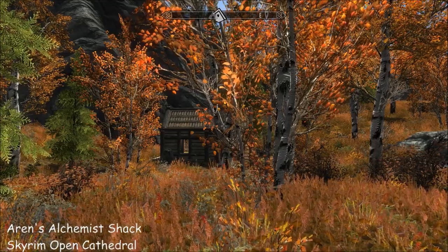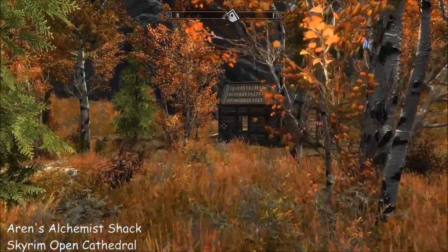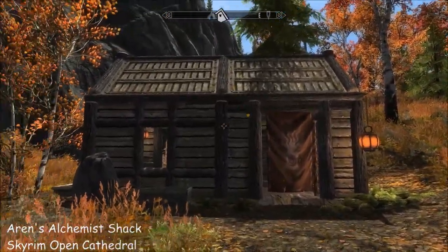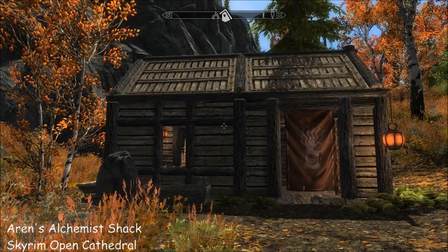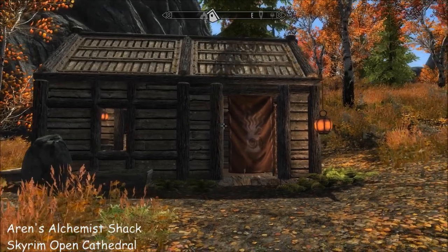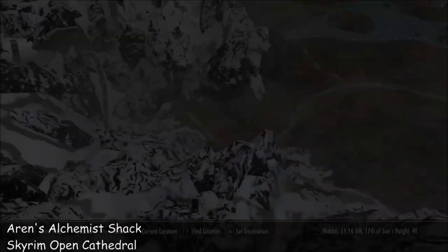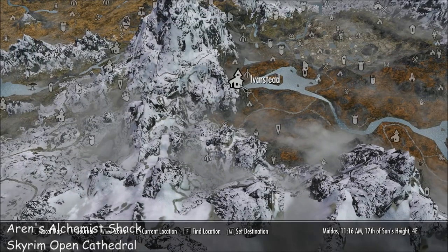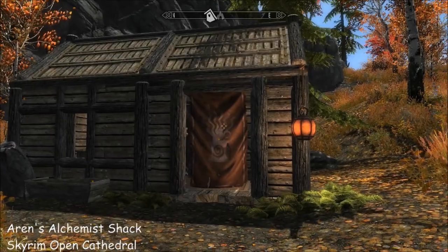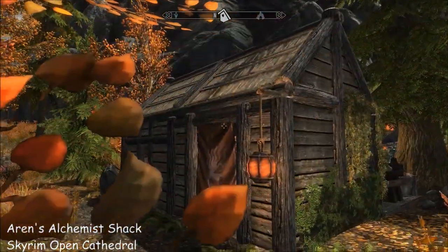Hi everybody, I've got two interesting little mods for you today. The first one is Aaron's Alchemist Shack — it's the Alchemist Shack but better. This place was recommended to me by Evil Minds. Just to remind you where this is, we're near Eva's Stead. If you want somewhere in this part of the world just to lay your head and do a bit of alchemy, then this is a nice little overhaul.